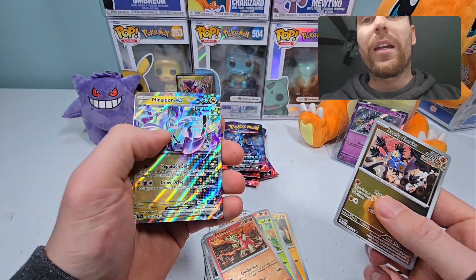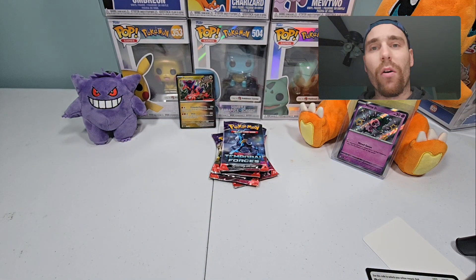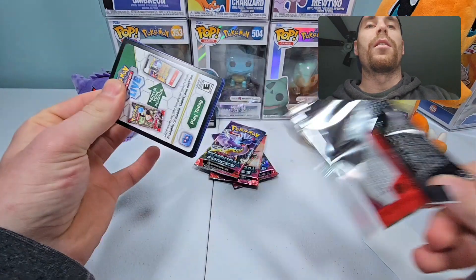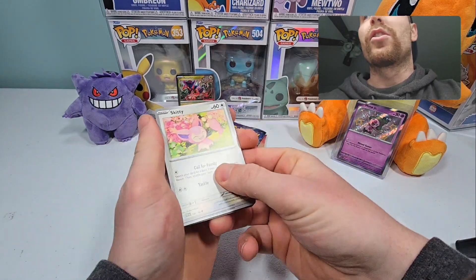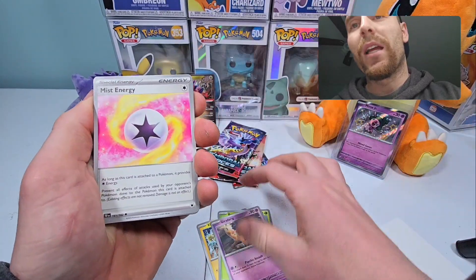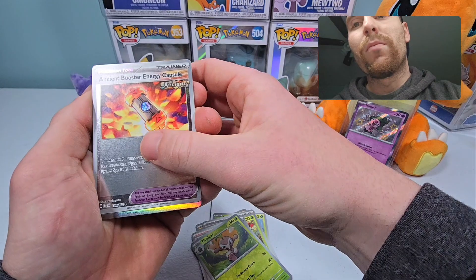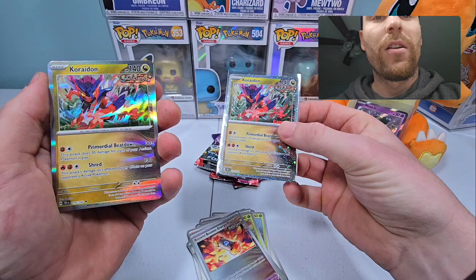We got the Miraidon EX, which I pulled in the booster box. What I liked about this set was that all of the common cards — the cards that people aren't chasing — I felt like they were different from the past few sets. They switched them up, and I definitely liked that. I wasn't seeing the same cards at every single pack. Cypher Maniac's Code, Breaking Noss Leaf, Reverse Ancient Booster Capsule, and there's the regular Koraidon.